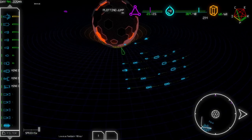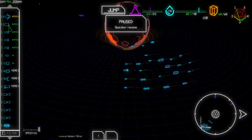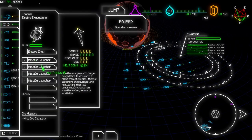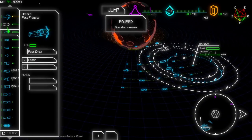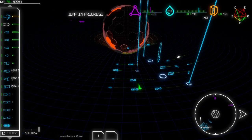Let me speed this up a little bit. Oh, there they are - the enemies. We did gain an empire ship last time, which is really nice. He has a lot of damage - 4 damage for each of his missiles. So that's really good. Let's jump to the next planet for now.